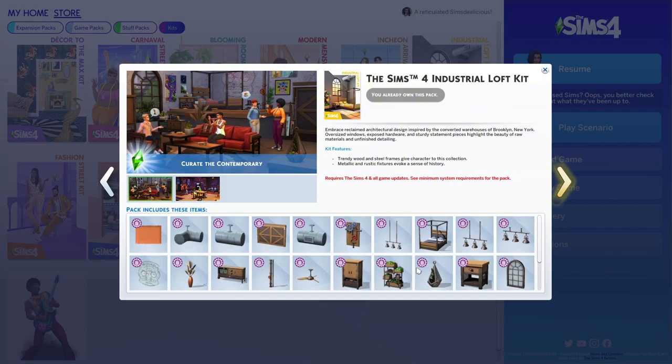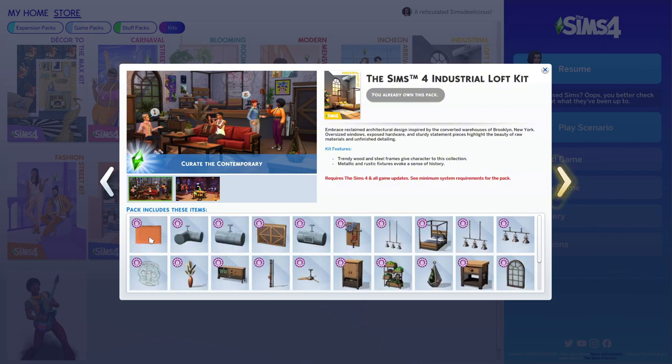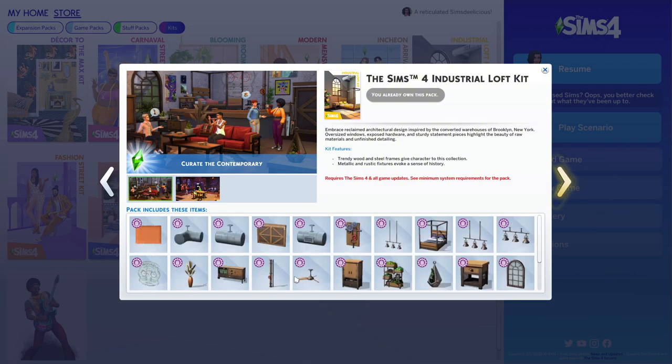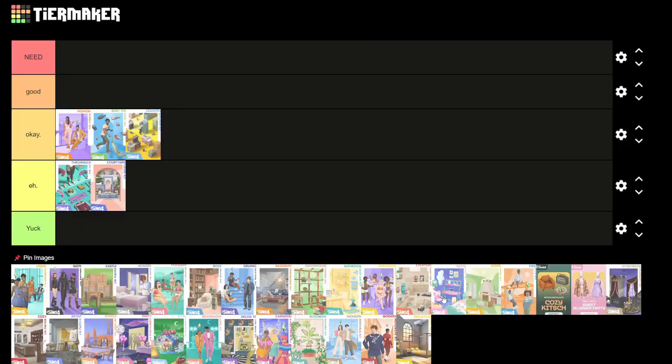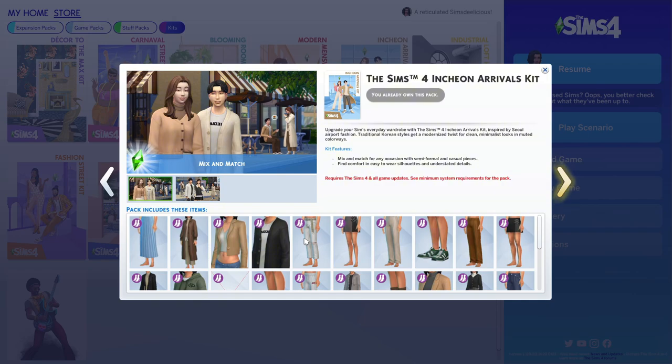Next is the Industrial Loft Kit, which is very industrial. I don't really build industrial things. I definitely use the rug multiple times and the arch a couple of times, but I don't really use this pack unless I'm specifically going for an industrial look, which is rare for me. So I'd say this pack is okay — not bad, but okay for the style that it is.